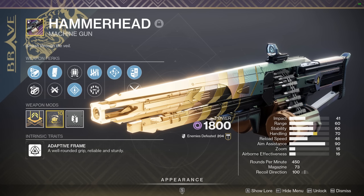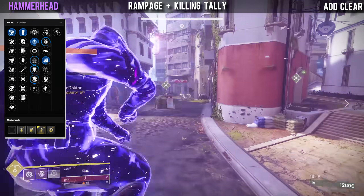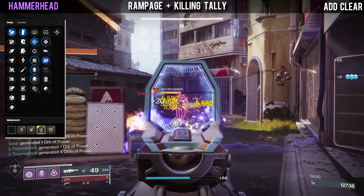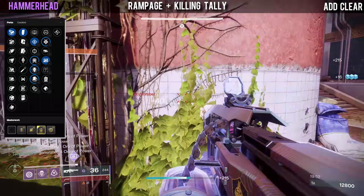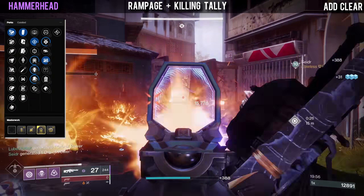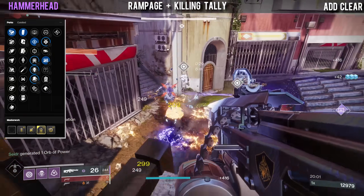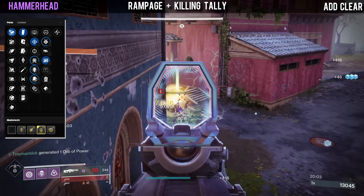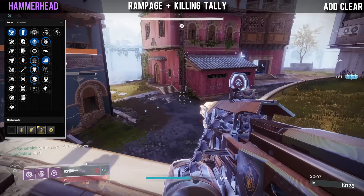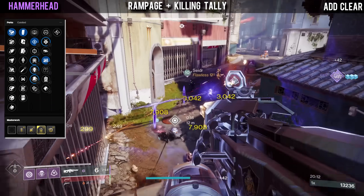Moving on we have Hammerhead, and this is an exceptionally good machine gun that can rival a crafted Commemoration because it comes with double damage perks such as Rampage with Killing Tally, giving you a 73% damage increase and making this weapon shred everything even in end game content. This perk combination goes really well with hunters because they can dodge to reload the weapon while still maintaining the perks active, and this weapon will kill most enemies extremely quick.